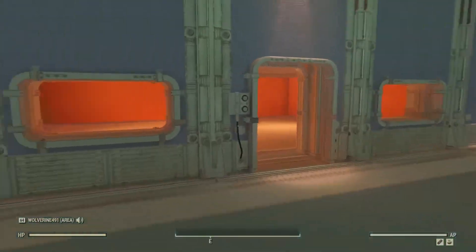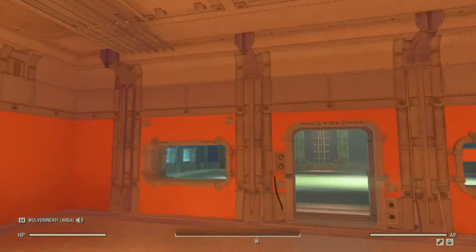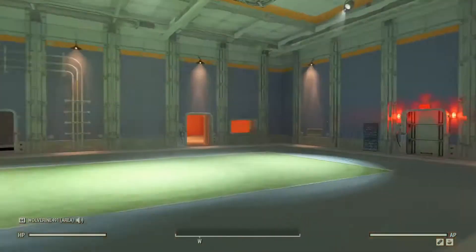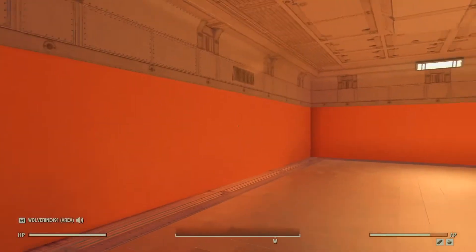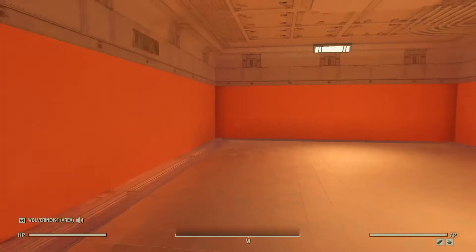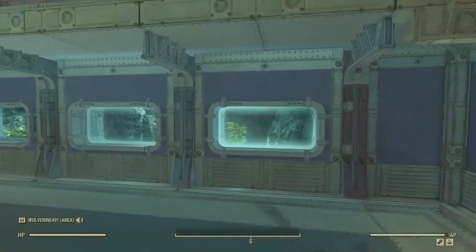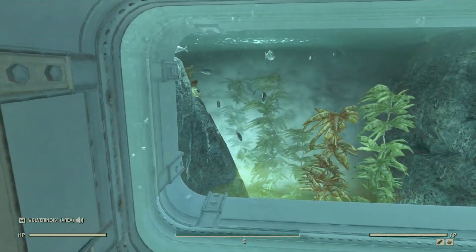Starting off here to our left, we have a room — not that big, but it can still be turned into something. Over here to the right we have another room, similar to the one we just looked at. It's a little smaller but it looks like it's further back, so it's a little bit wider. And there's a little aquarium here that I thought was kind of neat.